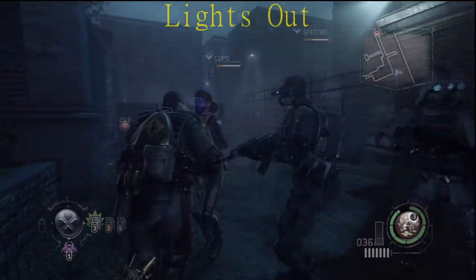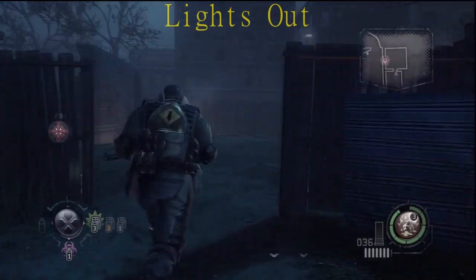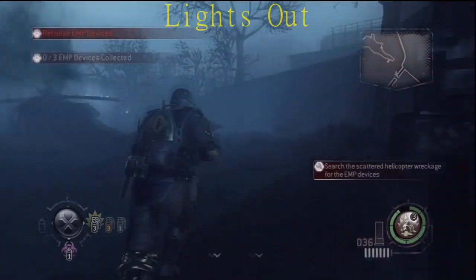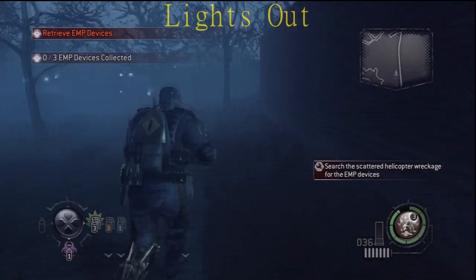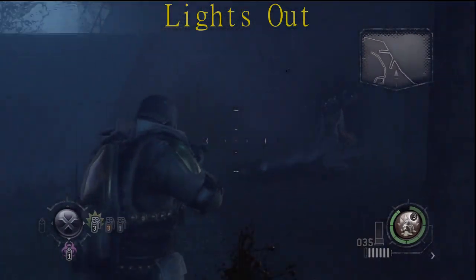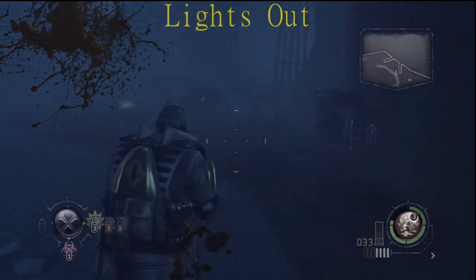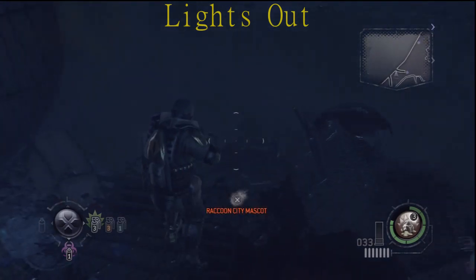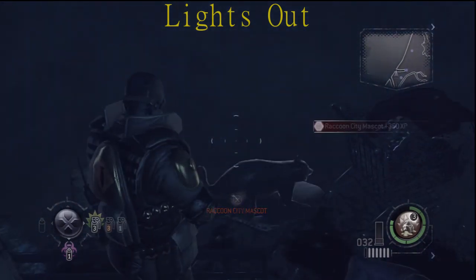The third one is going to be on Lights Out — this is where they want you to collect three EMPs. Once you go into this graveyard-looking area, just hug the wall towards your right hand side. There are going to be a few zombies there so be careful. Just keep hugging the wall until you see a tunnel type of thing — it's going to be right there, very quick.